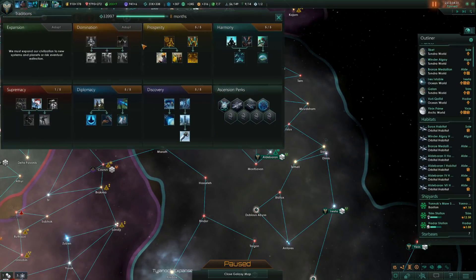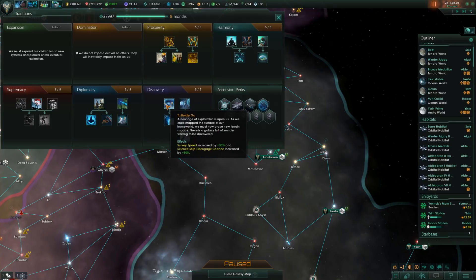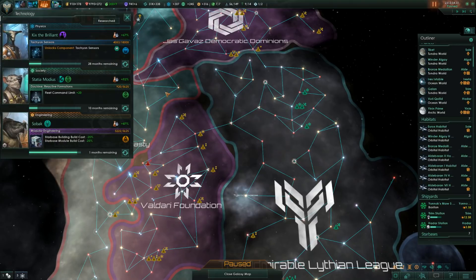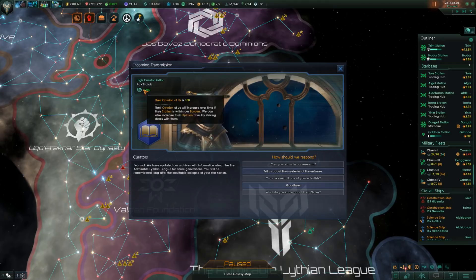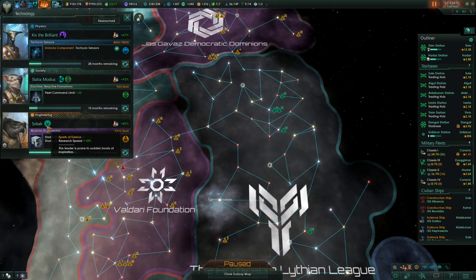I also recommend always going for Discovery as your first traditions tree because you get access to not only a flat 10% research speed bonus, but you also get increased anomalies, and you're going to be getting a lot of stored research from all the different events, boosting your research even further. I also recommend going for Technological Ascendancy as your first ascension perk after finishing Discovery — that way you get a flat 20% bonus to your production after finishing the tree. Also, one last thing: you might want to get some aid going from the curators, because you will not only get a flat 10% research bonus, but if their opinion of you reaches above 50, you can recruit one of their scientists — an upgraded Spark of Genius scientist.